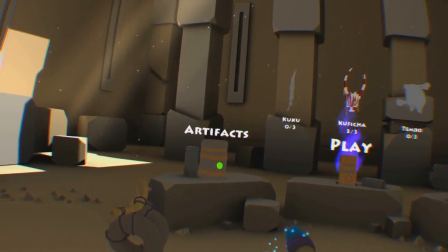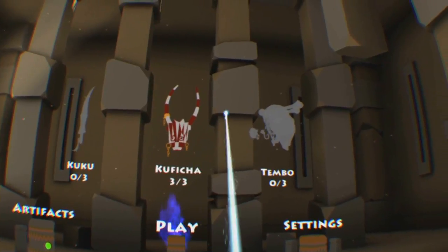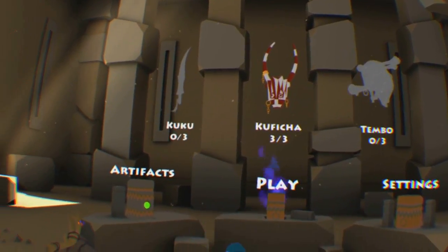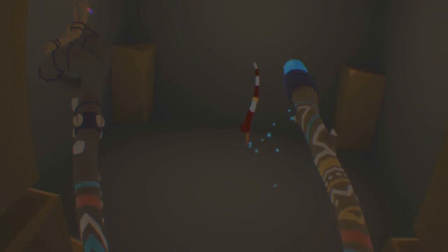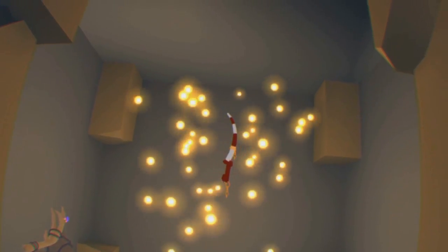The game's collectibles come in the form of artefacts that you simply grab like a tile to pick up. Some are easy to spot but others are quite hard. As long as you keep a look out for every teleportation spot, you shouldn't have too much of a problem finding them all.